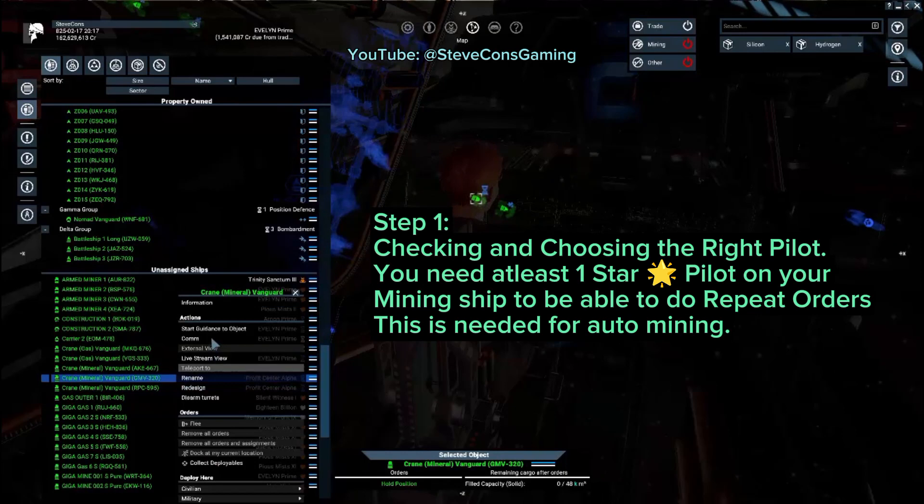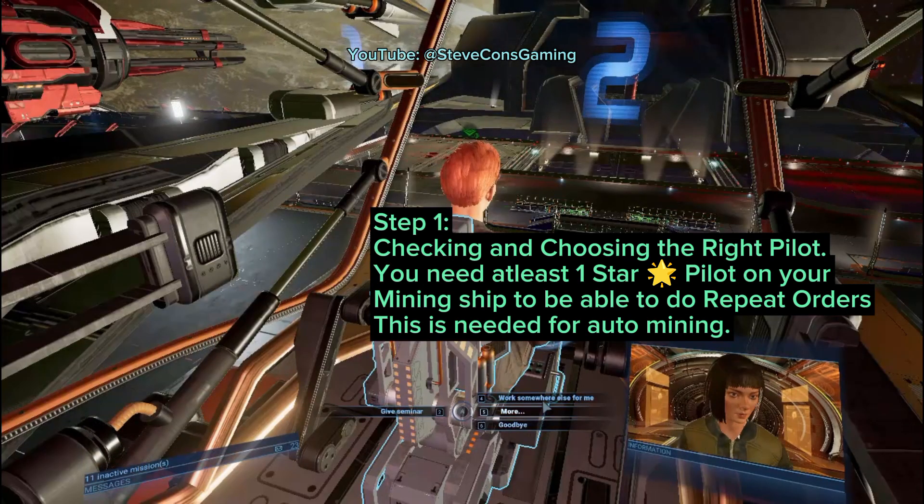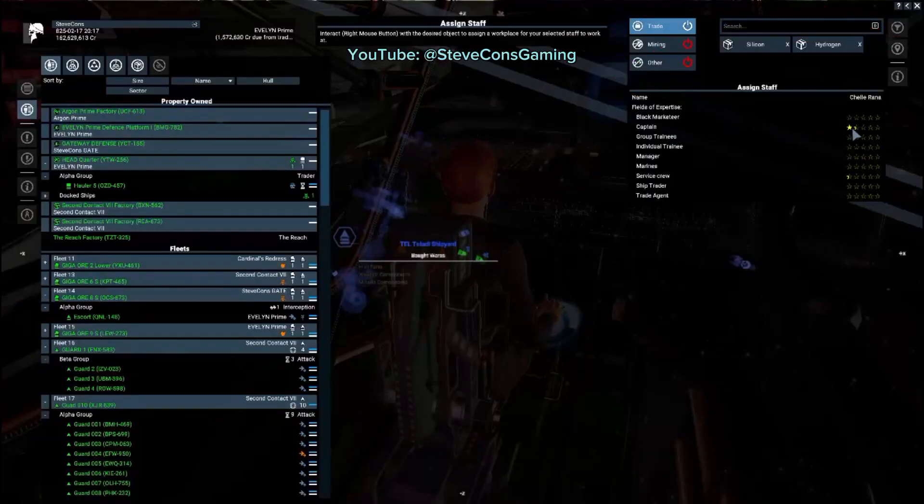Then open comms. Once the captain's screen opens, select 'Work Somewhere For Me.' The captain information will be displayed on the upper right side of the screen. He or she must have at least one star on pilot skill.